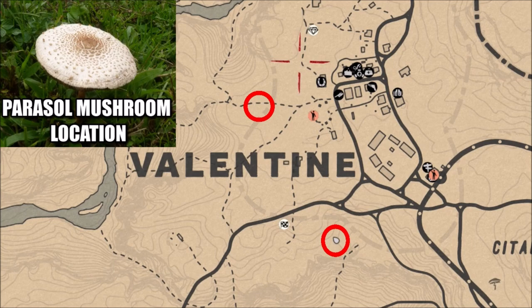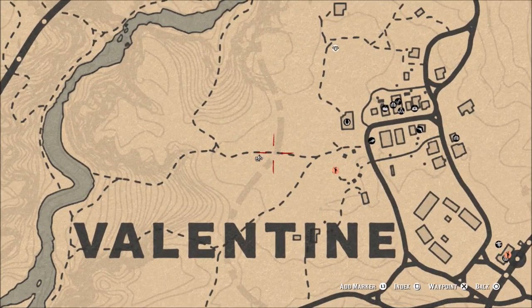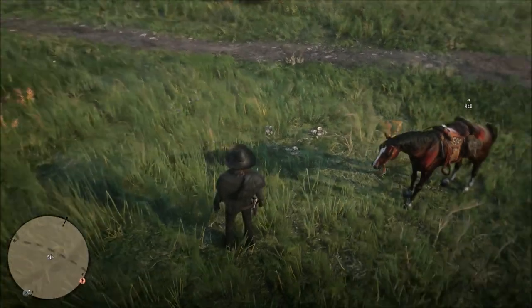Keep in mind these things spawn all over the map, so these aren't the only two locations they spawn in. Parasol mushrooms can be found pretty much anywhere on the map, but I really like these two areas because there's usually an abundance of them.